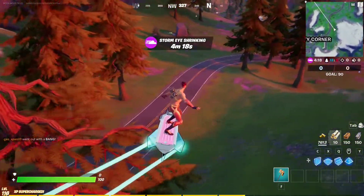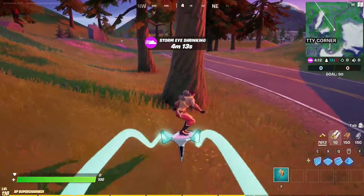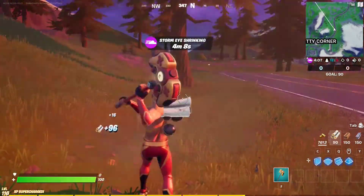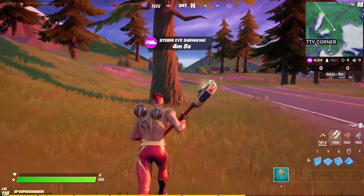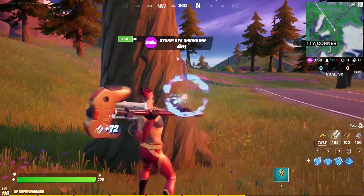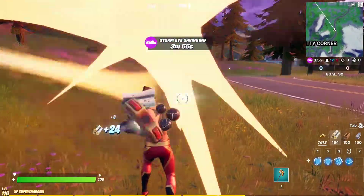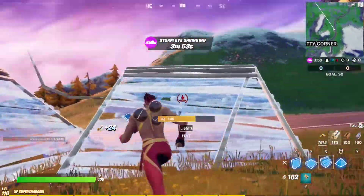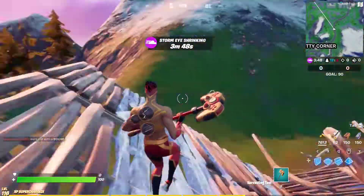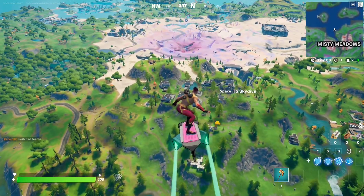Another reason to do this in Team Rumble mode is because you get mats much faster than any normal way. We already had 100 wood, so you can just go to a forest area and farm a lot of wood — that's the easiest path. Just keep building until you hit 300 builds and that should complete the legendary quest for this week.